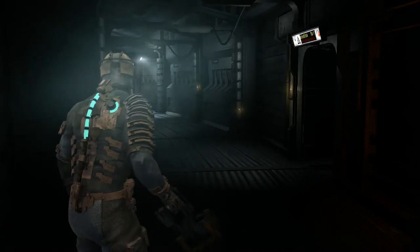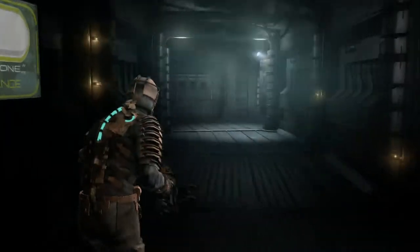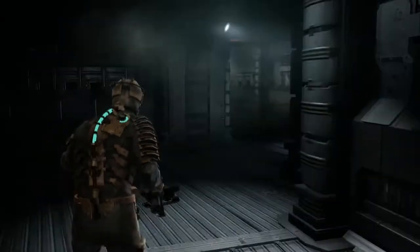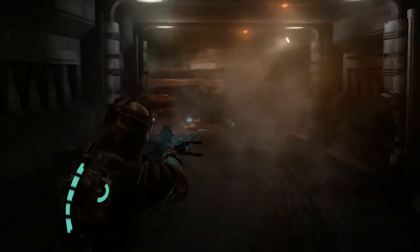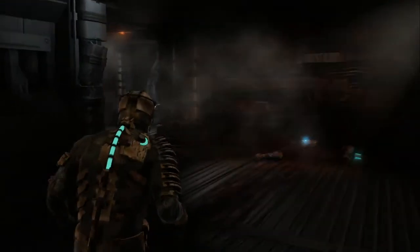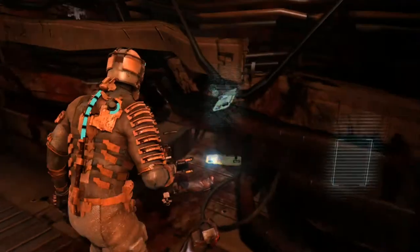What is up guys, my name is Justin with JustinVGames, and we're back with episode 8 of our blind playthrough of Dead Space 1. In the last episode, we fought a crap of stuff. We're in the engineering section, and we're trying to get the centrifuge back online, get the engine so we stop drifting towards this planet.